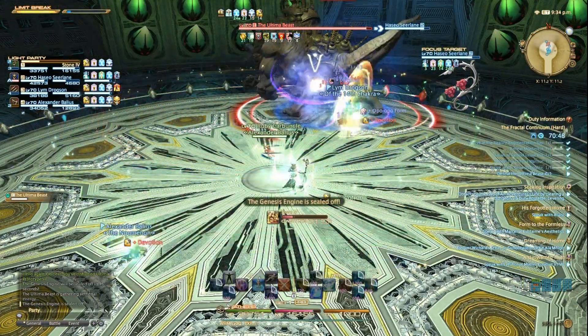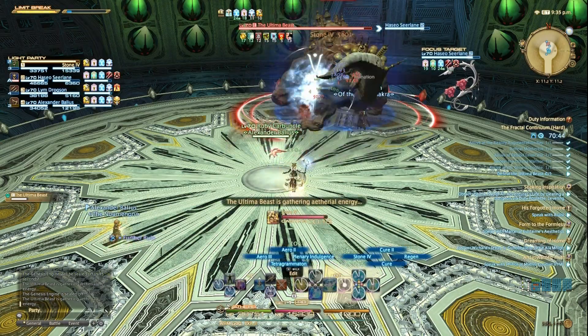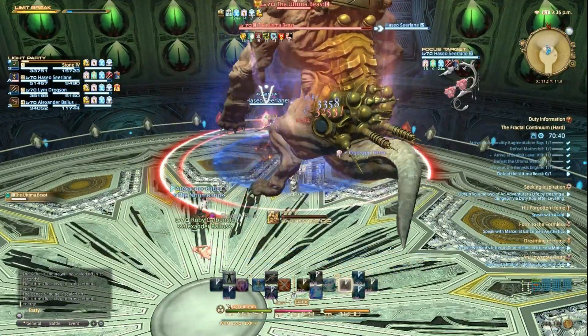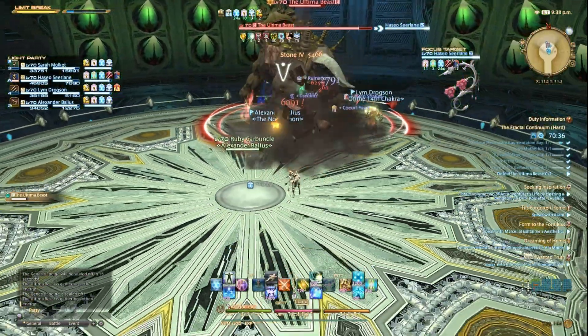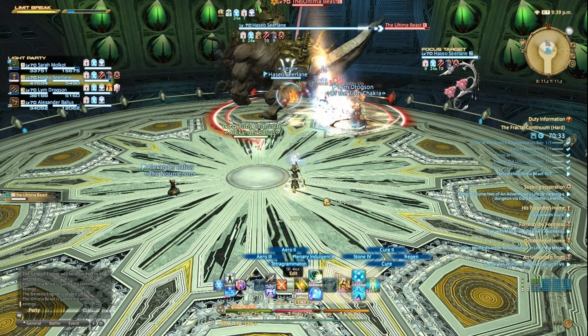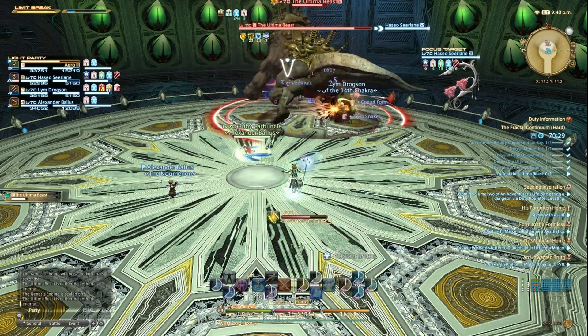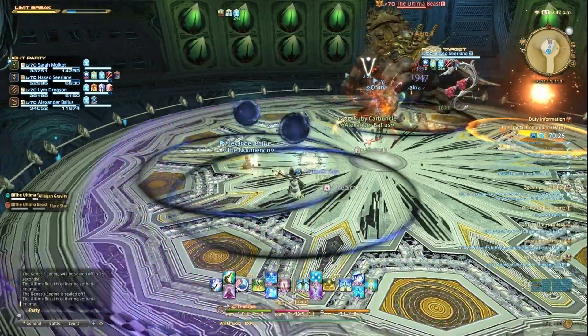When you see the words 'The Ultima Beast is gathering aethyl energy' in the middle of your screen, he is about to do a big explosion. The way to avoid it is to run to him and hide under him. He will then shortly use an ability called Flair Star — this will summon a big flame with a pulsing AoE marker. This can't be avoided, so to avoid heavy damage, run to the opposite end of the arena.